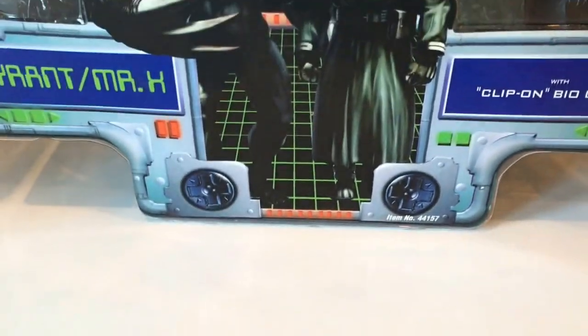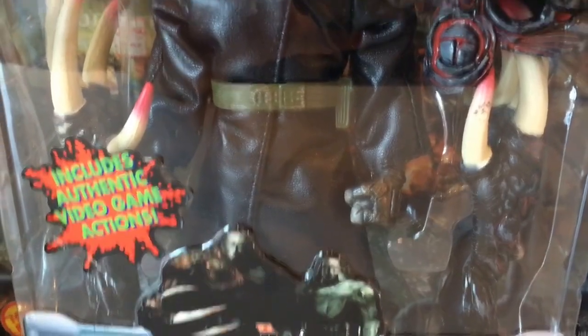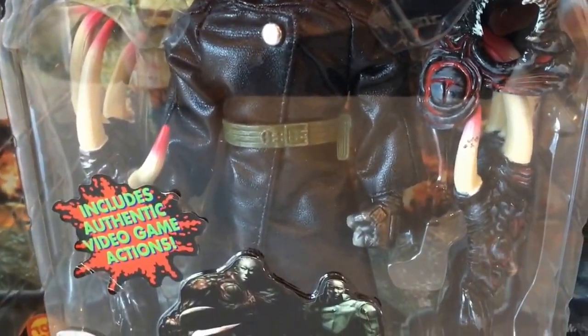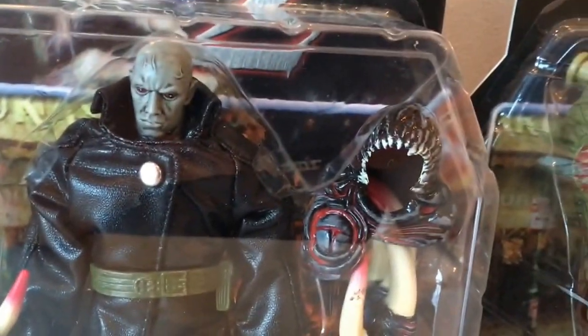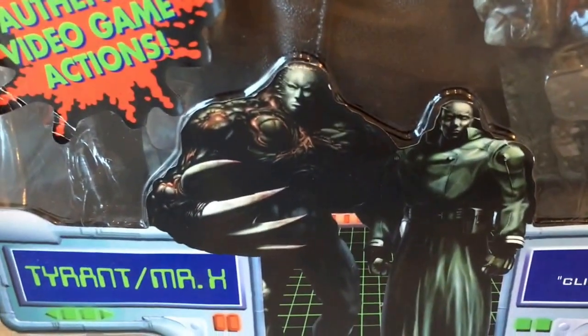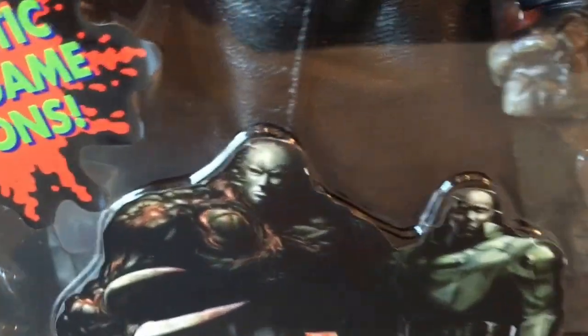There's only one figure in this next one and he's quite a formidable foe — it's Mr. X, also known as the Tyrant. So this is Mr. X, wearing his suit. And then the cool thing is, like in the game, when the suit comes off it shows the Tyrant mutating. You can attach both of the claws to it and put this piece over the head, and then you've got a really mean-looking Tyrant, just like this picture here. I think it really, really looks good. The face detail is really cool.